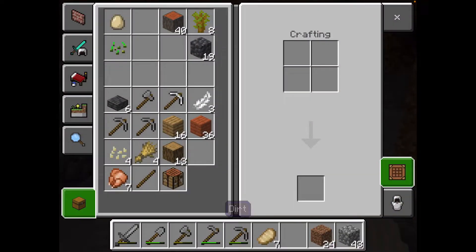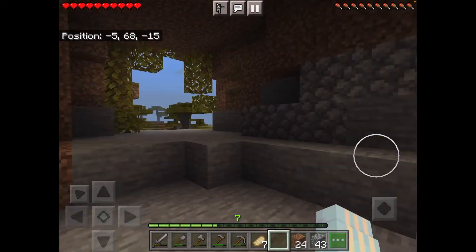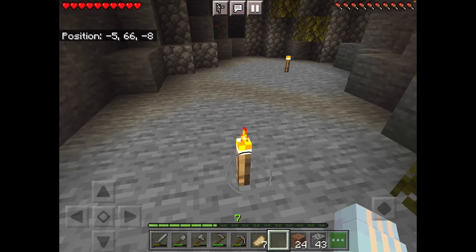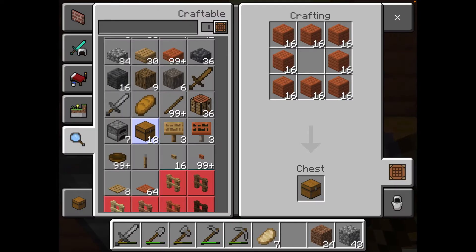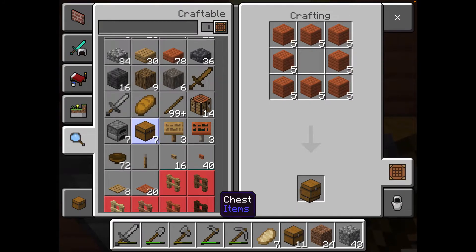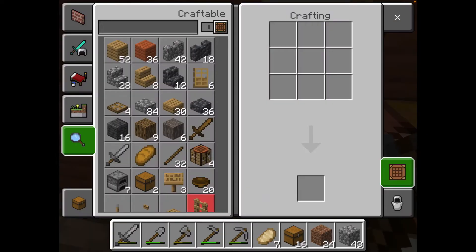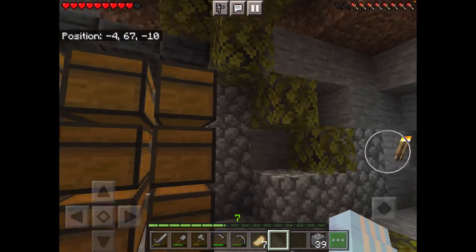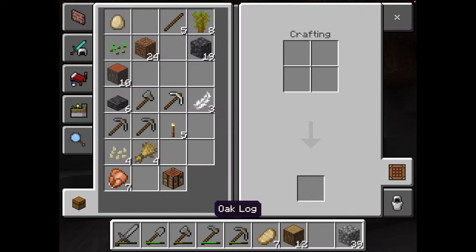Let's put these torches on the walls because it looks bad just on the floor. Our next step is crafting all the chests for the storage room. Let's craft all 18 chests — 16 using my acacia wood and then the last two using oak planks. All the chests are placed and that looks pretty good.